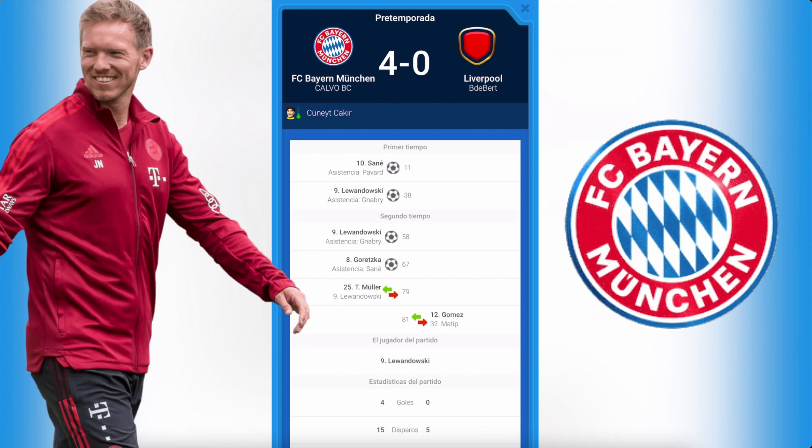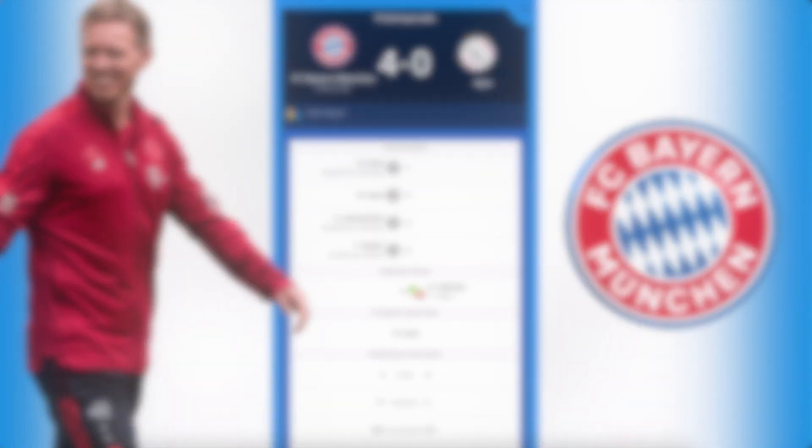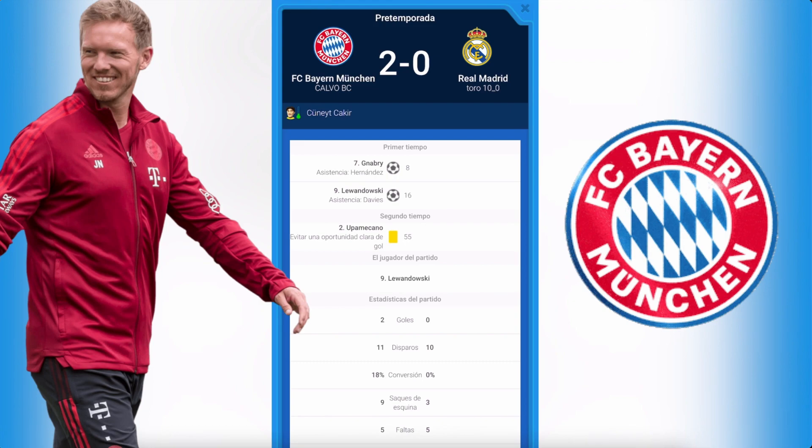Against Liverpool we also had 15 shots versus the opponent's 5 — really impressive. Next, a match against Ajax: two goals from Sané, one from Lewandowski, one from Gnabry. Davies was already providing assists, and we had 17 shots versus only 2 for the opponent. Then a match against Real Madrid, which was a bit more difficult — not every game you score four or five. In this case it was 2-0, with Gnabry and Lewandowski scoring. We had 11 shots versus the opponent's 10.